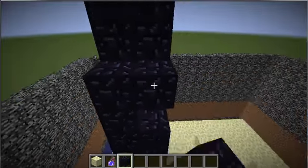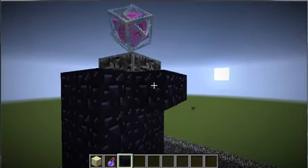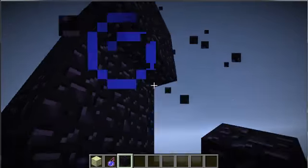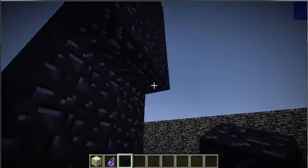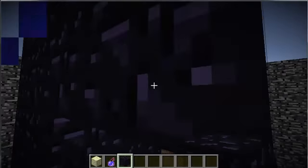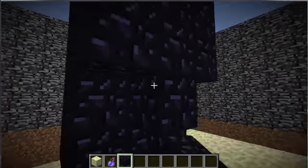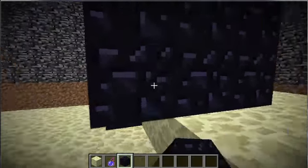I keep changing what I'm going to do, but ender crystals are typically centered on pillars, so I'm going to create pillars all around. I might put bows in the map but I don't know how I'd keep people from breaking the crystals.